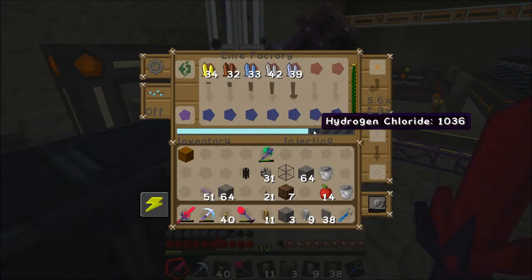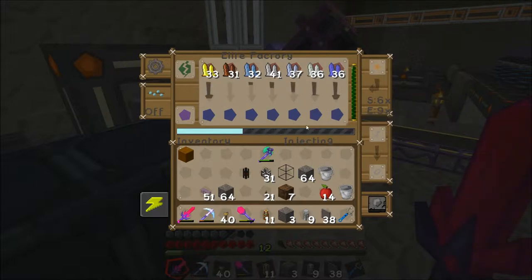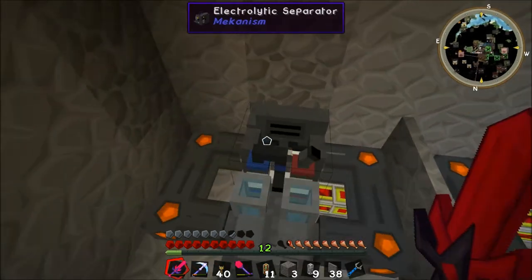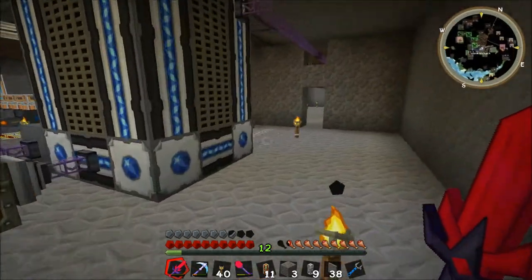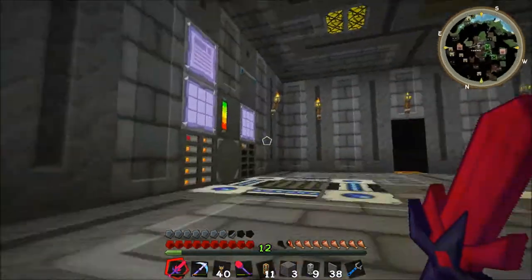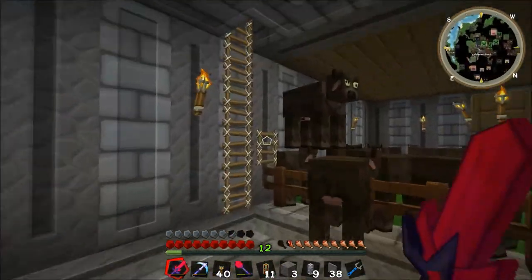It's using up quite a lot of hydrogen chloride — it went down really quickly. It's got all the different types going, but power-wise we're fine. Hydrogen chloride-wise we're not — we're not getting any hydrogen chloride either. Should I go outside and see what's the problem, or is it just because it's night?